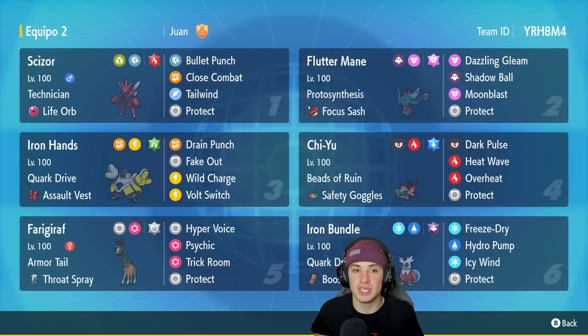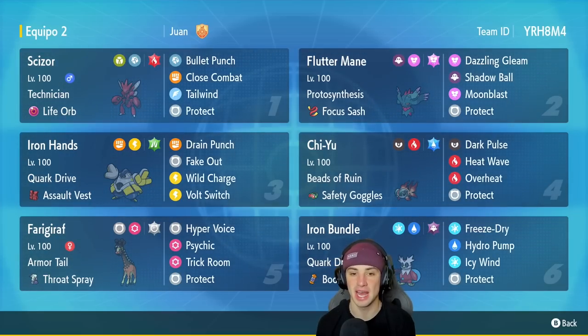Scizor is going to be our first Pokemon for today's team preview — always a blessing to have on your team. Really good with Bullet Punch. This one has Technician and a Life Orb, with Close Combat, Tailwind, and Protect. First time using a Tailwind Scizor, so that could definitely throw off our opponents. I'm excited to get with that.